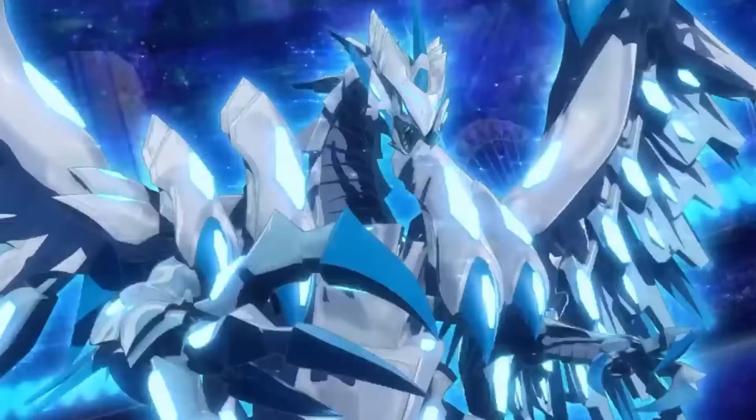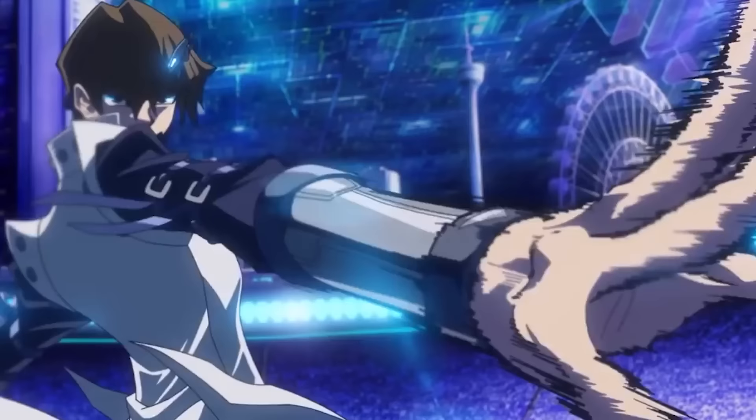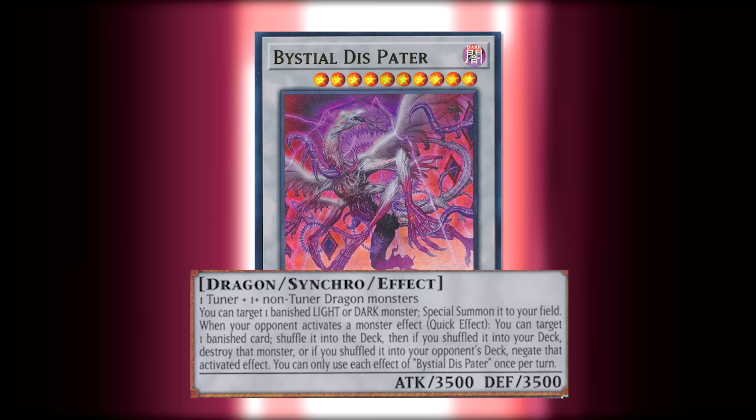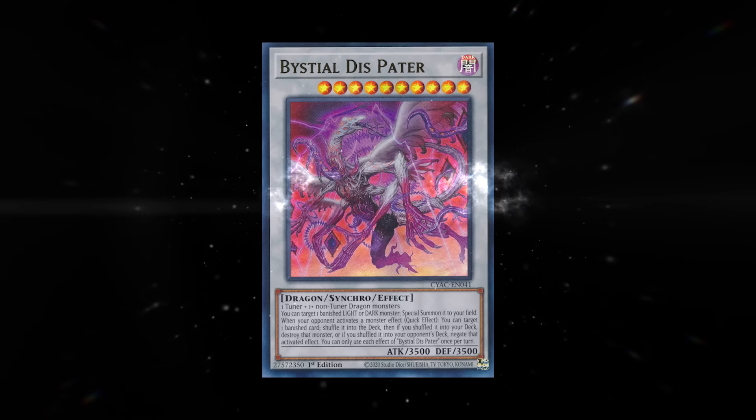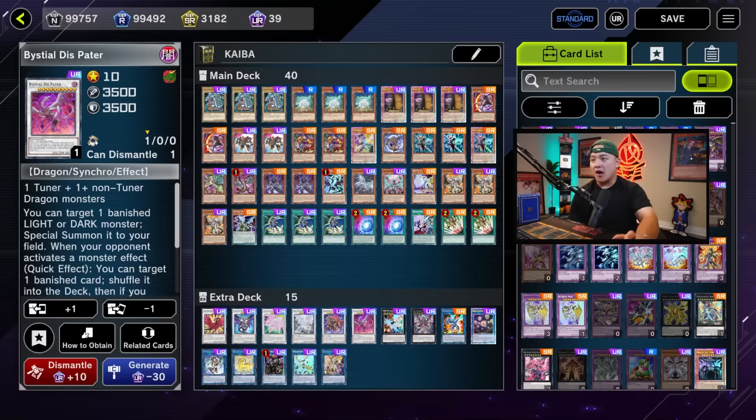Dragons get to abuse this card, and most importantly if you're thinking about dragons, the most competitive and best dragon player in the entire anime universe has to be Seto Kaiba. Bystial Dis Pater requires one tuner and one or more non-tuner dragon monsters. You try one banished light or dark monster to special summon this card. When your opponent activates a monster effect, you can target one banished card and shuffle it into the deck - if you shuffle it into your own deck, destroy that monster; if you shuffle it into your opponent's deck, you get that activated monster effect. You only use each effect of Bystial Dis Pater once per turn. Not only is it an extender but it's also disruption, and it's level 10 which can be easily summoned with Chaos Ruler in a dragon link-based deck. This also brings back Blue-Eyes from your banished zone for additional bodies on the board.